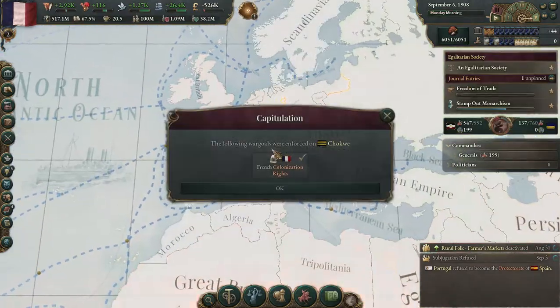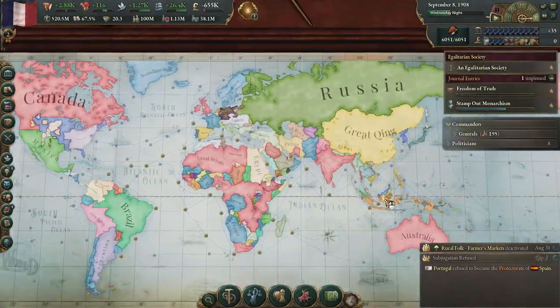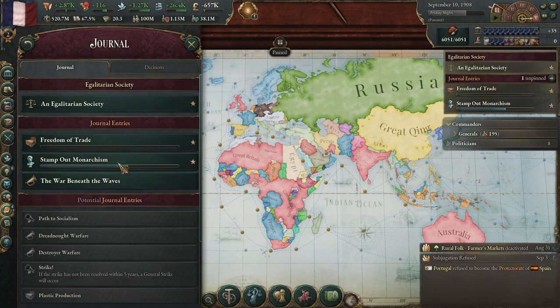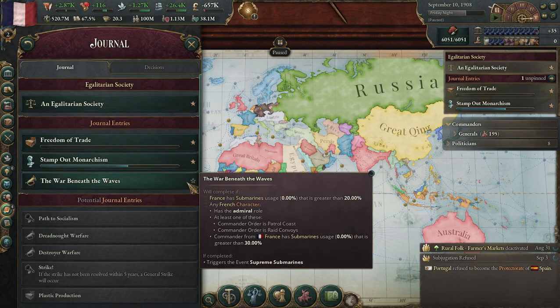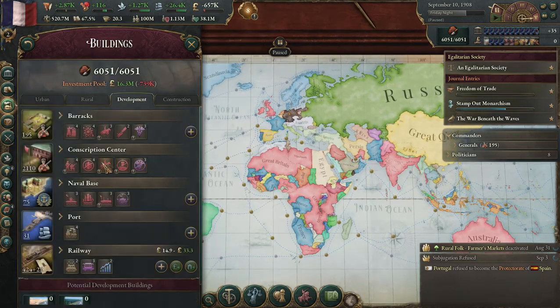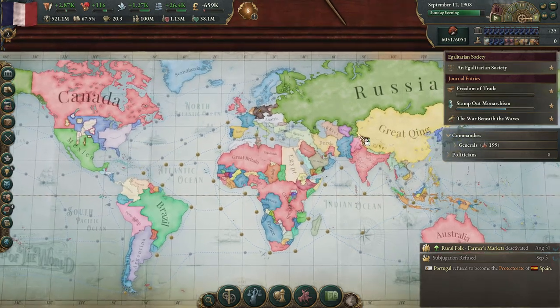We may do that after we finish up this conflict, which we just did. We're going to get Stamp Out Monarchism soon. War Beneath the Waves — we need submarines, which I can go ahead and probably just get them activated, which will give us that.